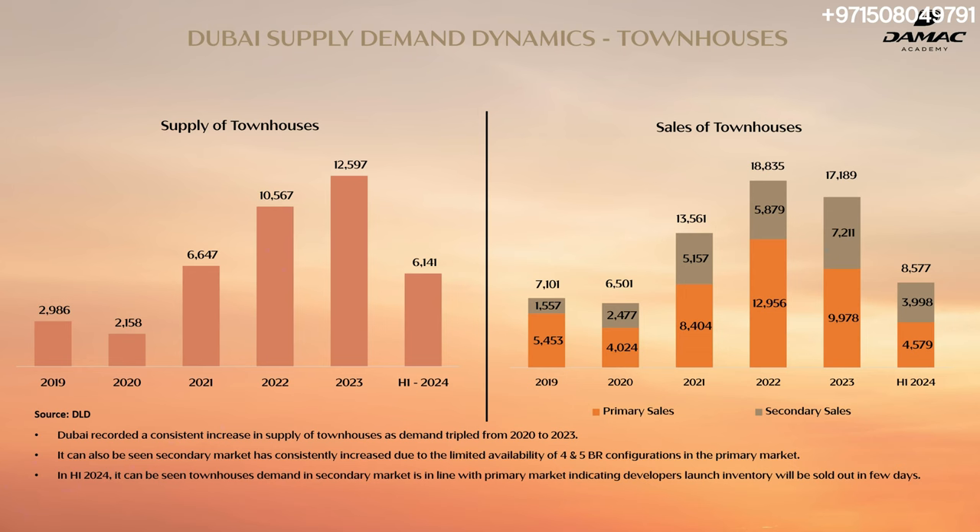Until we can't print houses, there will always be an opportunity in off-plan. This project is one of those prime examples. If you look at Miras Cherrywoods, three beds over there are around 3.1 right now. The four beds are at around 4.2 to 4.3. Whereas in DAMAC Sun City — which is going to be larger than Miras Cherrywoods with much more amenities — we're getting it at a very low price compared to what Cherrywoods is right now. The supply chart shows that sales of townhouses in primary and secondary markets from 2019 through the first half of 2024 are always much higher than the supply available.